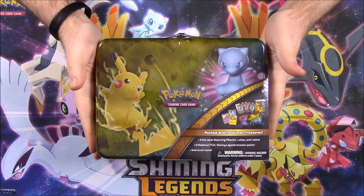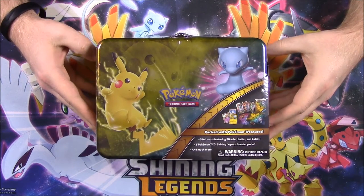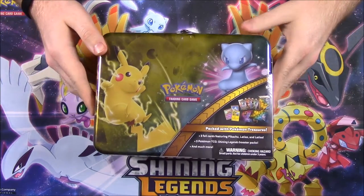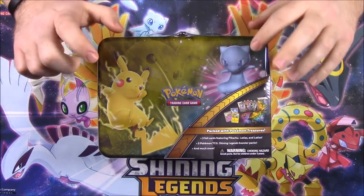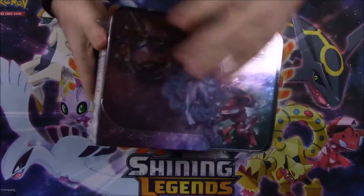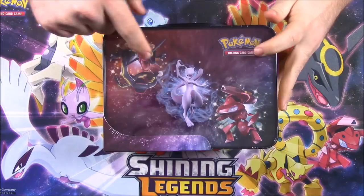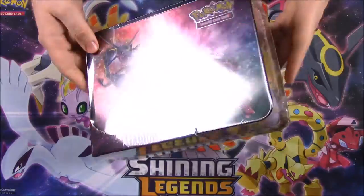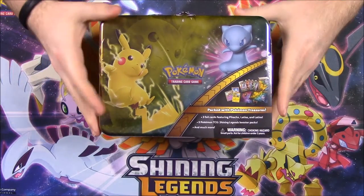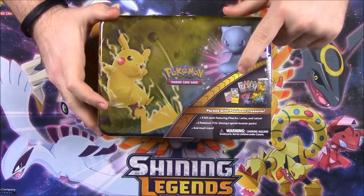What is up guys? Also Nerd Show here and today we're unboxing this Pokemon Shining Legends treasure box. It's pretty much like a metal lunchbox, and on the top you can see we have a Pikachu and a shiny Mew. On the back we have shiny Rayquaza, a regular Mewtwo, and a shiny Genesect. It's one of those tin sets with a lunchbox-type material and it comes with all sorts of stuff.